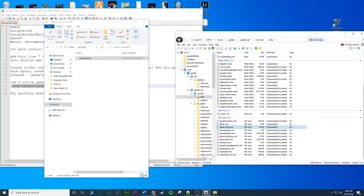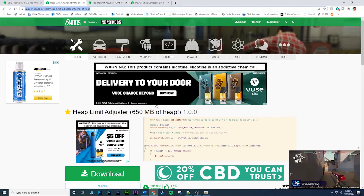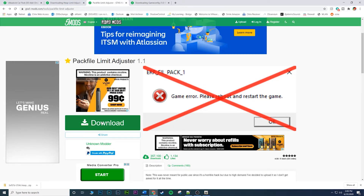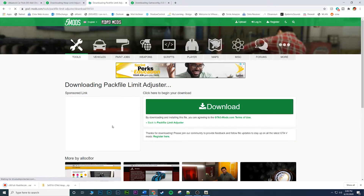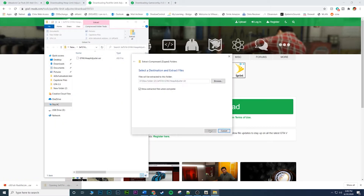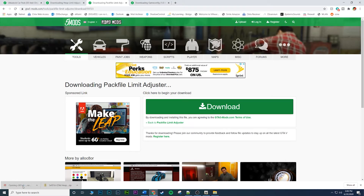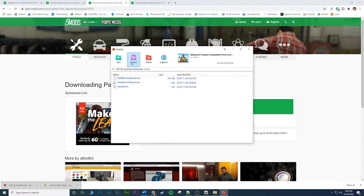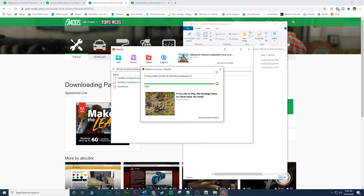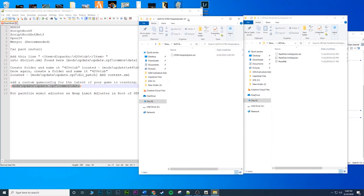We're done with two out of four mods. Now go back to your browser and download both remaining mods at the same time: click Download on the Heap Limit Adjuster and Download on the Pack File Limit Adjuster. Both of these go to the same place — the root of GTA 5. Make sure you extract both of them once downloaded.